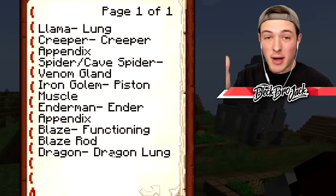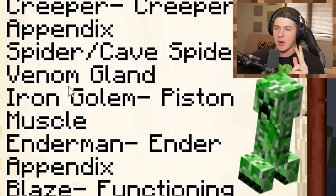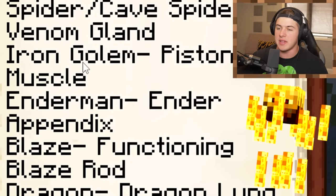All right, boys, so in this book we have a list of seven different mob parts that we have to steal. We can do it in any order that we want. We got to get a llama, creeper, spider, iron golem, enderman, blaze, and dragon.